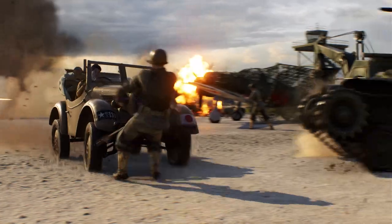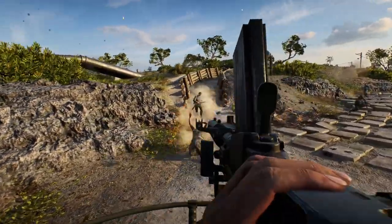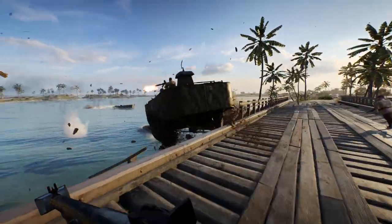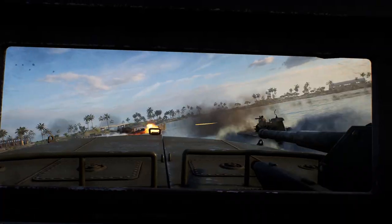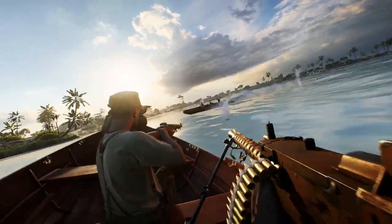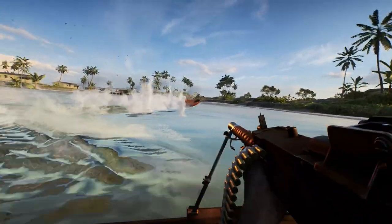The expanded map and flatter topography also works great for vehicles, giving you lots of room to move around. Amphibious tanks and boats that spawn on the beaches of Wake allow you to move freely around the island, discovering new and interesting ways to surprise the enemy.